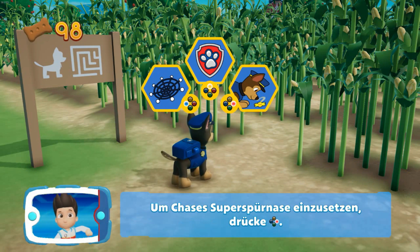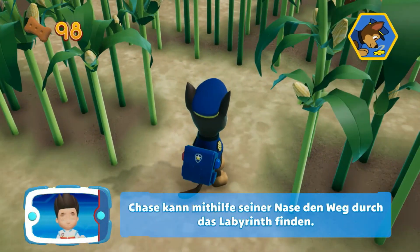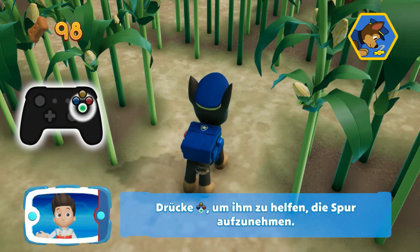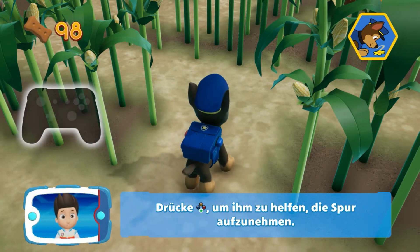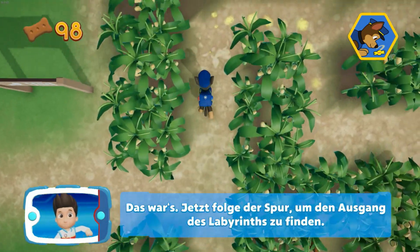Um Chases Superspürnase einzusetzen, drücke die B-Taste. In Ordnung! Na bitte! Chase kann mit Hilfe seiner Nase den Weg durch das Labyrinth finden. Drücke die A-Taste, um ihm zu helfen, die Spur aufzunehmen. Das war's! Jetzt folge der Spur, um den Ausgang des Labyrinths zu finden.